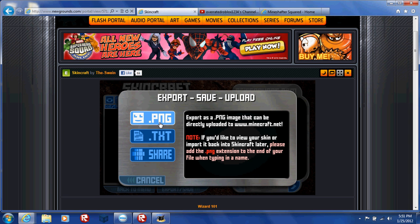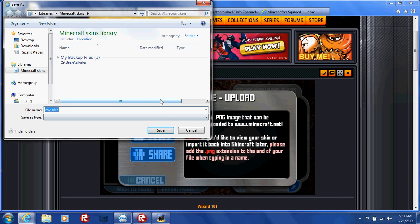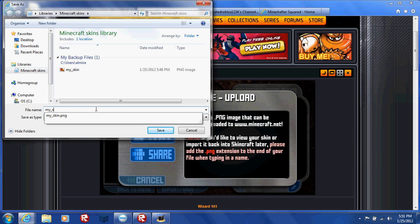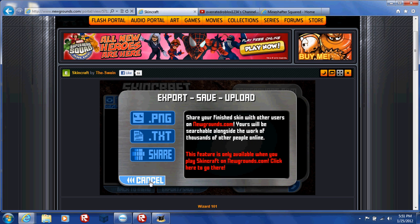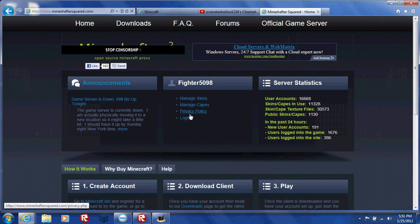It is highly recommended that you pick PNG. Make a new folder that says Minecraft Skins. If it doesn't work, just put .png — make sure you include a folder first before you put your skin in. Otherwise, it will not work.